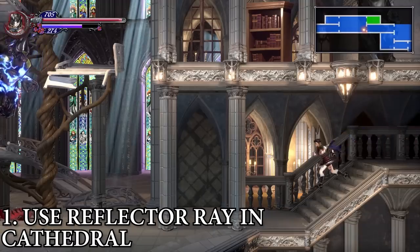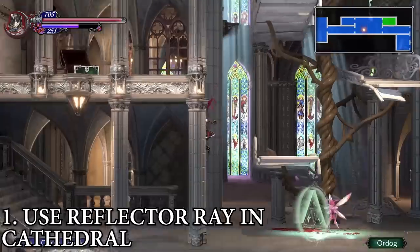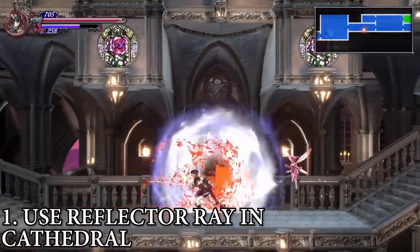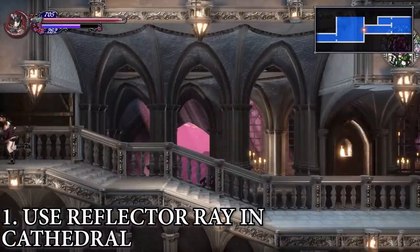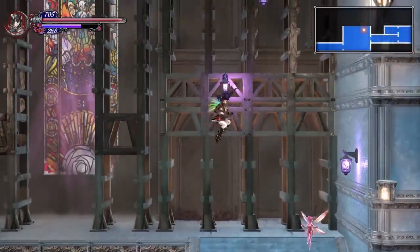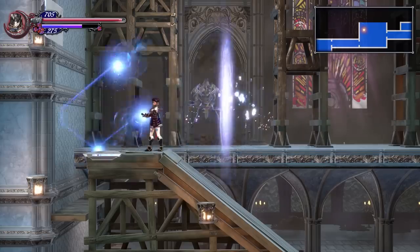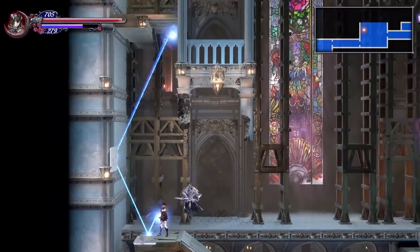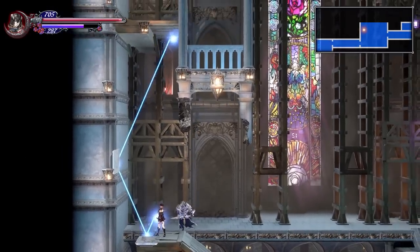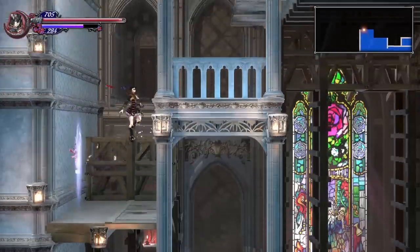To get access to the Hall of Termination, you need to head to the Cathedral. Go to the bell tower that's to the left of the fast travel point — I'm in the little room outside of it, just keep going to the left. If you've already got access to the Hall of Termination, that means you have the Reflector Ray. In this room there are mirrors you can use the Reflector Ray on to get to a higher area of the Cathedral. Once you figure out the right angle, head up and continue through this new higher section.